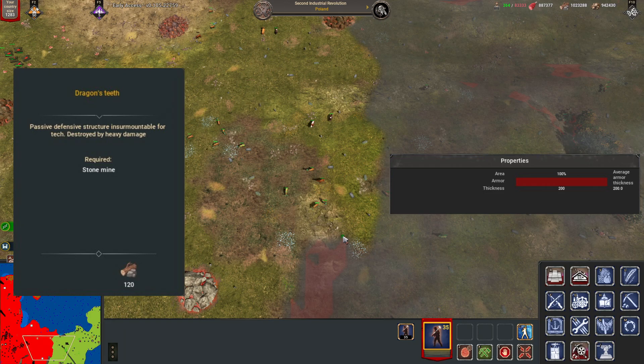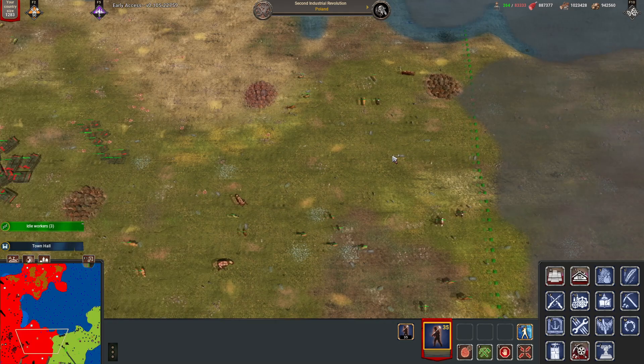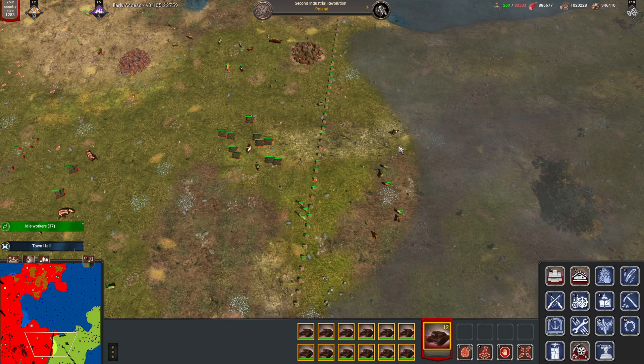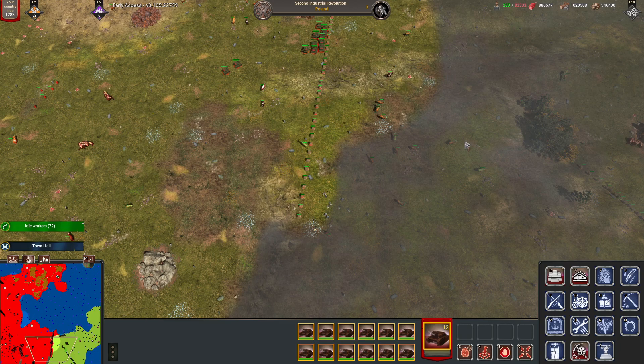The second building is a Dragon's Teeth anti-tank structure. This replaces the generic anti-tank hedgehog and costs no metal, which allows you as Poland to build the first defensive line for your team at a low cost once you arrive in IR1. In order to build the Dragon's Teeth, you need to have a stone mine first, but once you are set up, you should be able to make advancing for enemy tanks and vehicles hell.